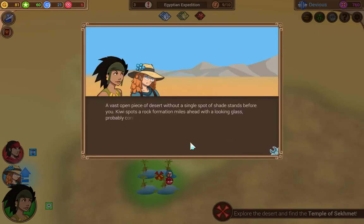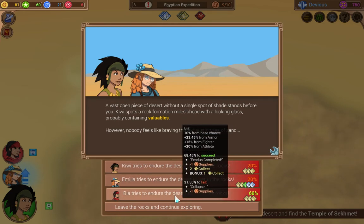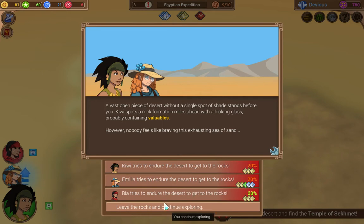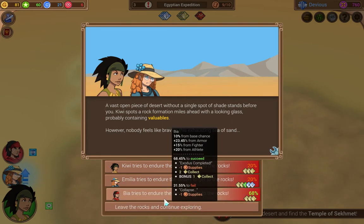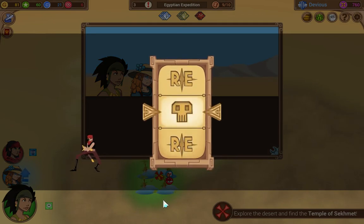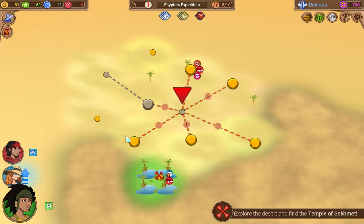A vast open piece of desert without a single spot of shade stands before you. Kiwi spots a rock formation miles ahead with a looking glass — probably containing valuables. However, nobody feels like braving this exhausting sea of sand. So we can spend the supplies and get two collect. We've already gotten the supplies for moving here. But we are pretty close to an oasis — 68% chance. Let's try it. It's not like we lose a resolve if we fail. So we fail. We're down to eight supplies.